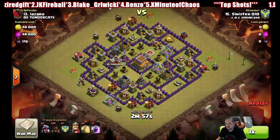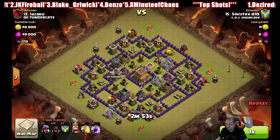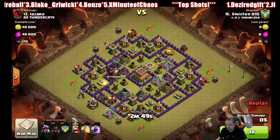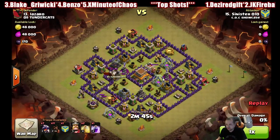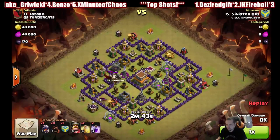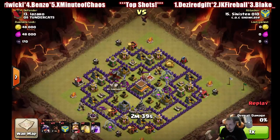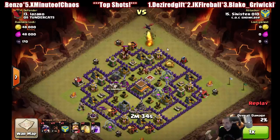This is on my Town Hall 7. He had three spots in his base where you could spawn inside, so I just dropped one hog to aggro the CC troops, then dropped one dragon up top because it wouldn't get hit by anything while killing that army camp.